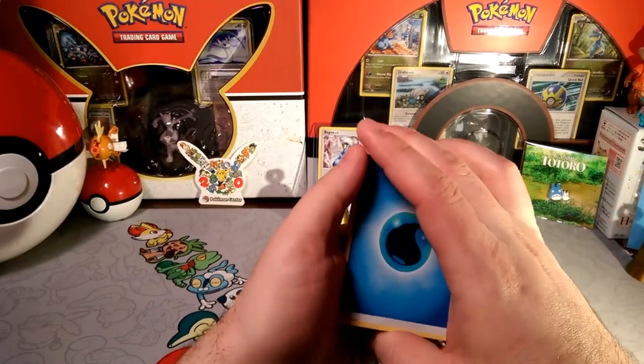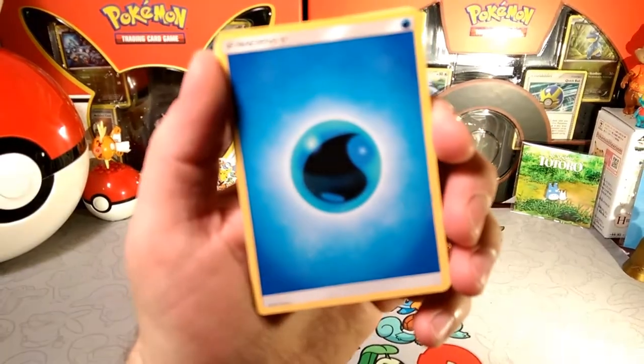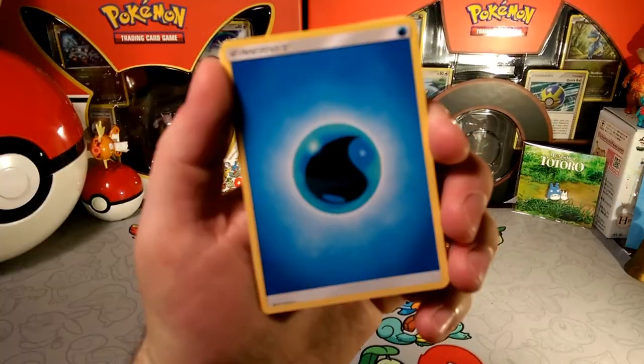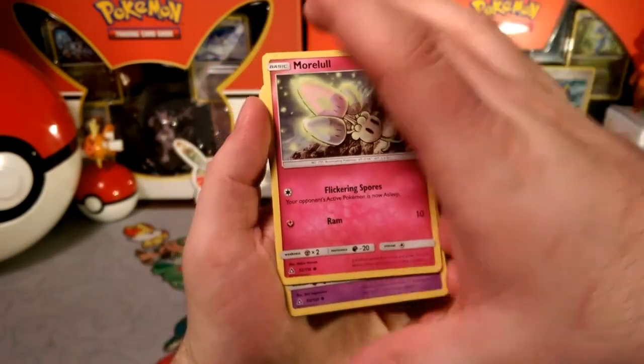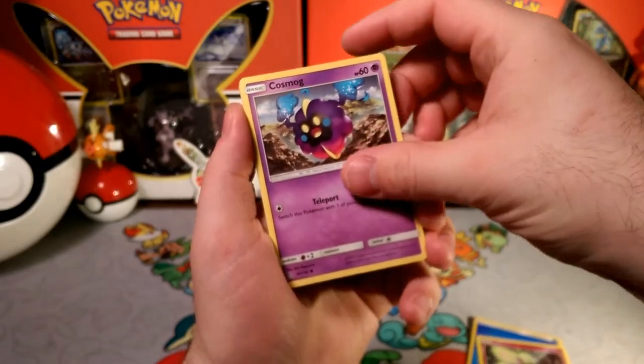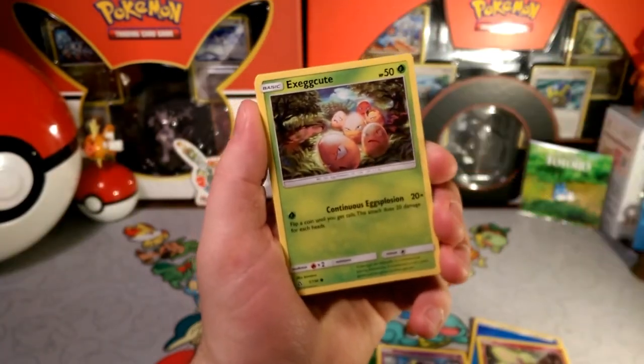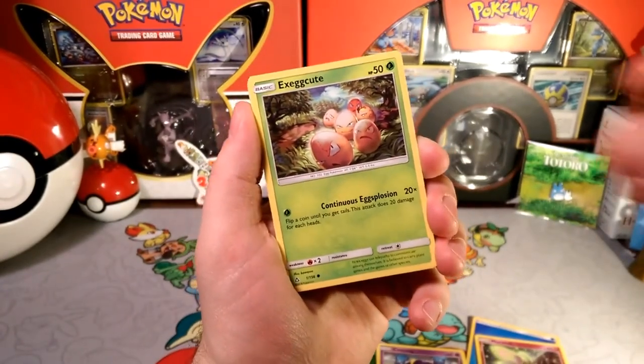Let's go ahead and go over what we have today. We're going to start with a Blastoise energy — Water — to start it off with. So we're going to start with Cosmoem with that teleport, Exeggcute continuously — Egg-splosion, making those scrambled eggs.